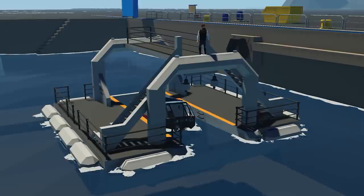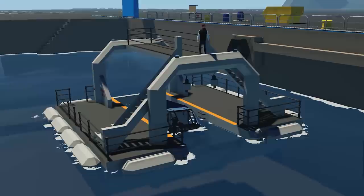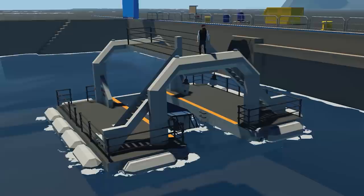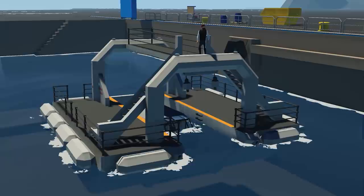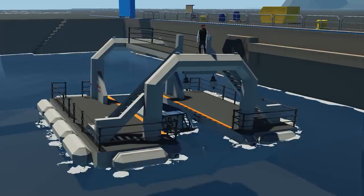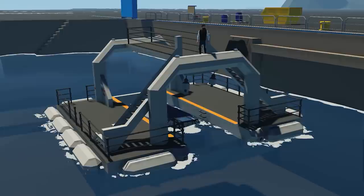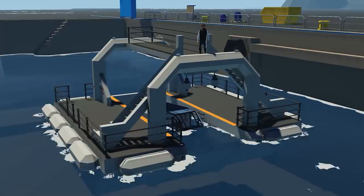The next creation we're checking out is called the Pocket Submarine. It's done by a content creator called Alex Porte from the French side of the Stormworks community. It's a fully electric submarine, and it also has a towable dock. On the outside you can see this towable dock area — it's meant for storing the submarine and recharging it, with batteries presumably within the dock. There are two winches or cables that connect to the submarine. Let's go ahead and check out the dock first, then the submarine.